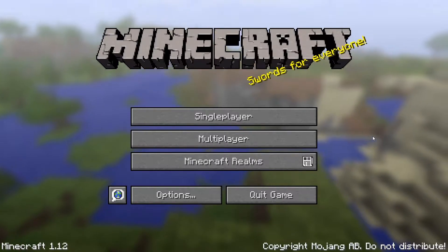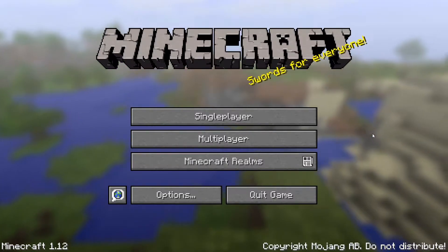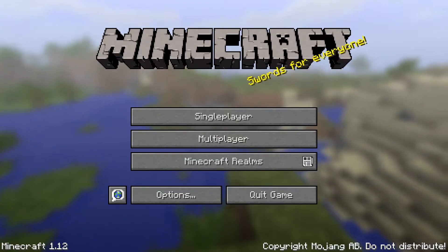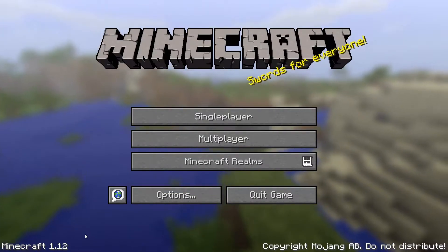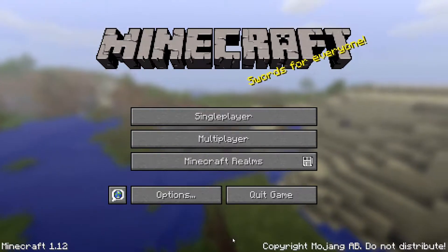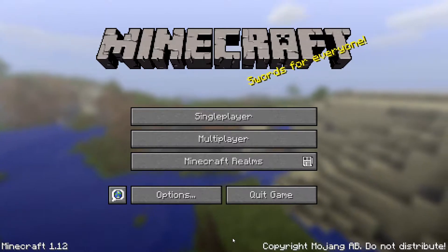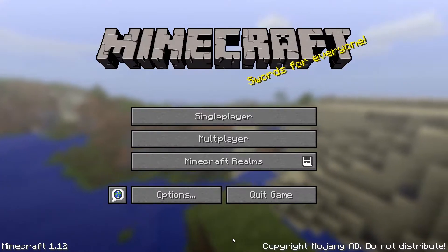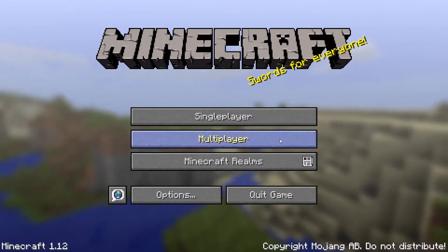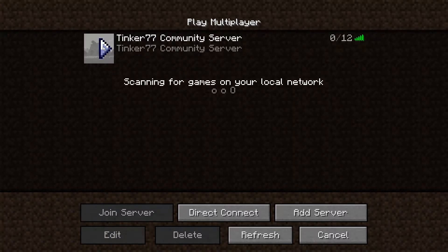Hello everybody, welcome back. This is Tinker77. We're back today and we're starting another series. 1.12 was released — you can see down here in the bottom left-hand corner that we are currently in 1.12 — and I've slowly set up the server. So we're going to log in with the Tinker77 camera account so that we can do some setup of the server before everybody else gets on. We're going to go to multiplayer and log on the server.